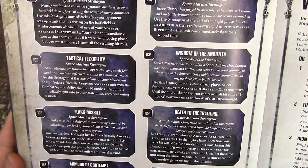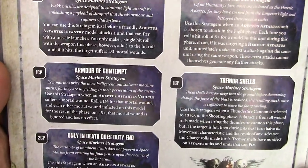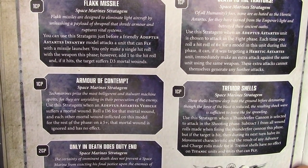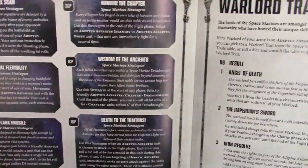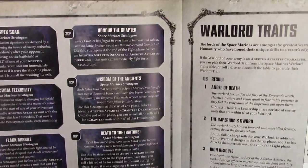More stratagems: Flamecraft for Salamanders adds 1 to wound rolls made for all flame weapons. Another lets you ignore wounds on a 5+ for one time on a vehicle for 1 CP. And for 3 CP you can fight in combat a second time.